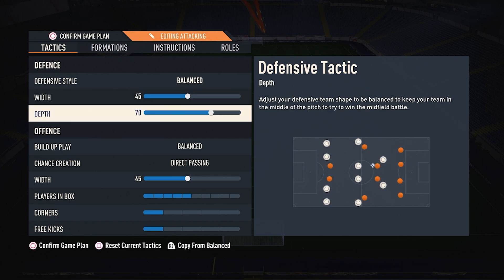The tactics are 45 width. I have been experimenting with 60 depth — it works well. If your right stick switching is not good, go with 60; if it is good and you know how to switch, go with 71. The auto offside traps will help you against certain players.